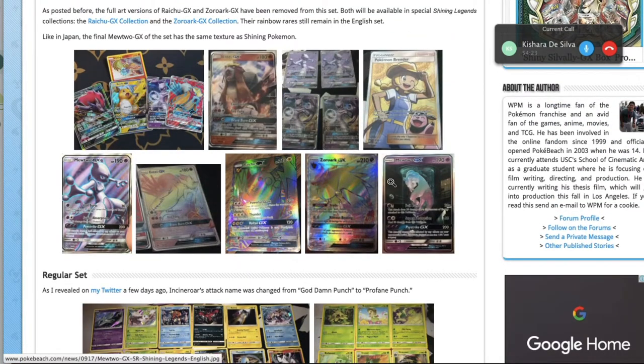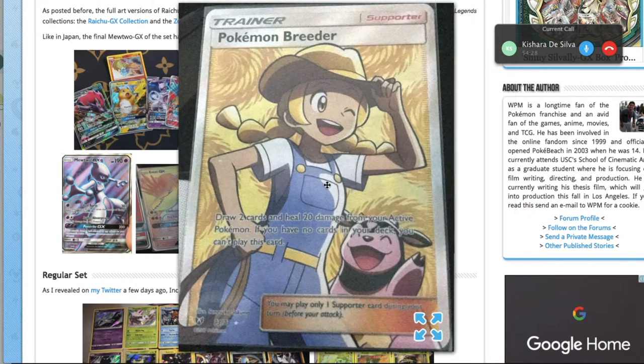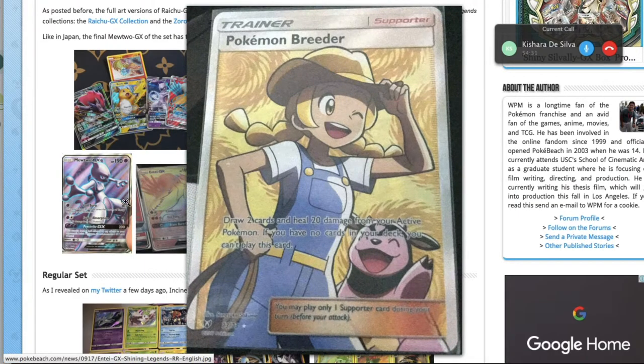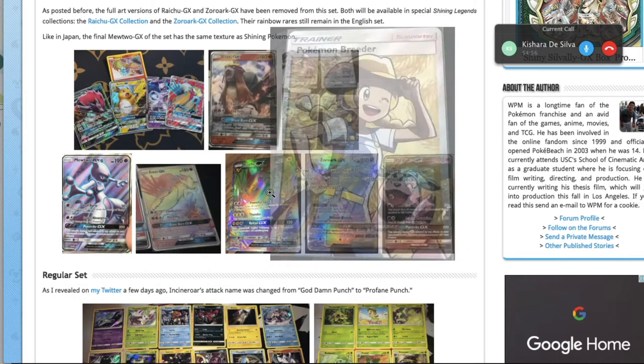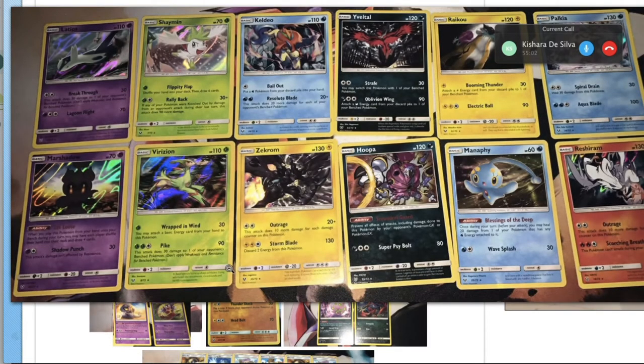Pokémon Breeder is the other full art — with Miltank GX in the background. It's pretty underwhelming: draw two cards then heal 20 from your active. It's like Kukui, except instead of doing 20 extra damage you're healing 20 damage — we can all agree which of those effects is better.